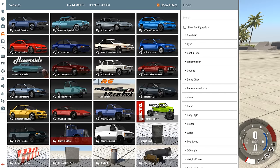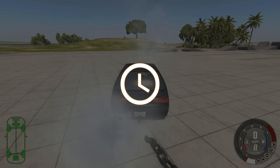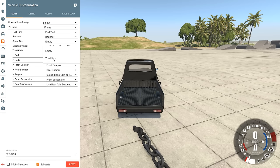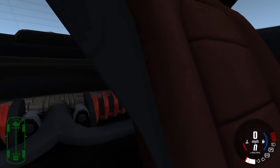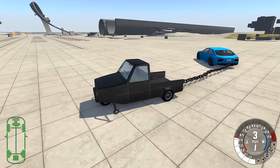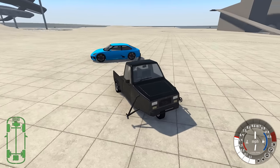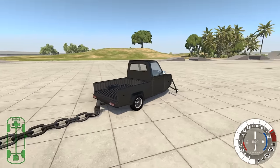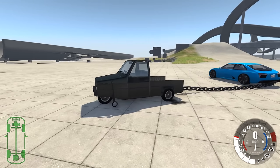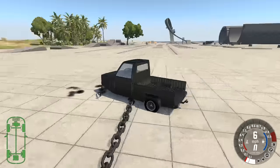We're going to do a little bit of a dumb thing - we're going to pull out an Ibishu Pigeon, get the GXR which is a modded one that's a lot more powerful than a normal Pigeon. We add a tow hitch to it because it doesn't have one by default, and we're going to try to pull along the SBR4, which probably will not work out well. SBR attached - let's go, use that 13,000 RPMs. No, it just won't move - it tried, it failed.